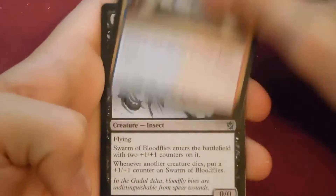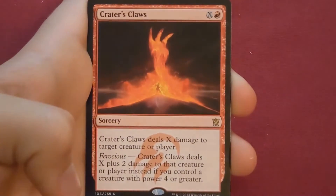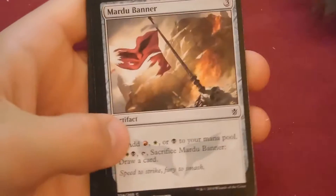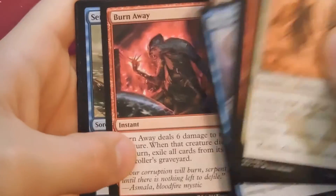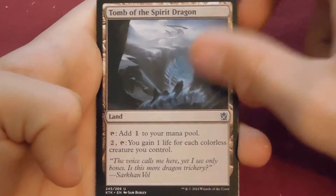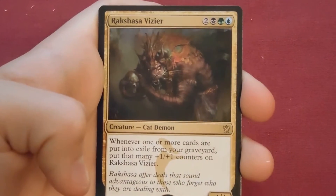Pack: Master of the Way, Swarm of Bloodflies, Dead Drop, and the rare is Crater's Claws — very similar to Mindswipe. No foil. Next pack: Burn Away, Set Adrift, Tomb of the Spirit Dragon, and the rare is Rakshasa Vizier. Promo rare! So we have 12 packs left — I'm going to start opening from the bottom of the stack.